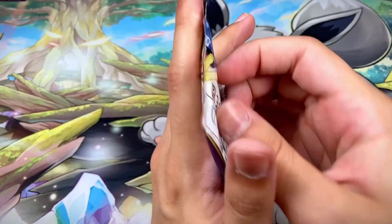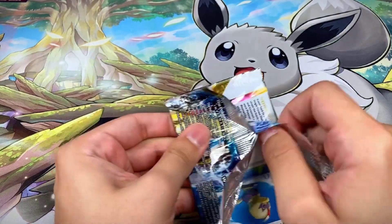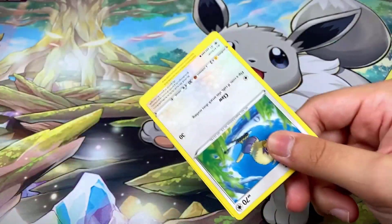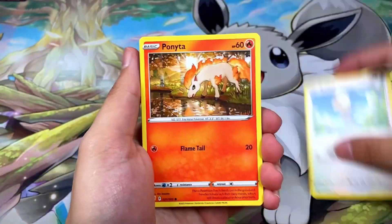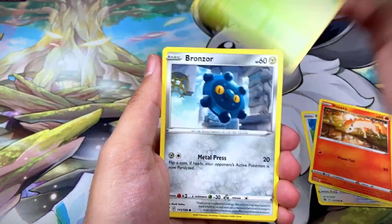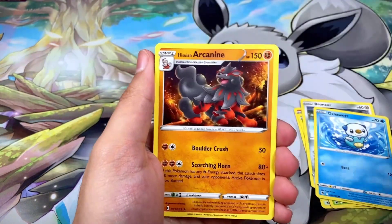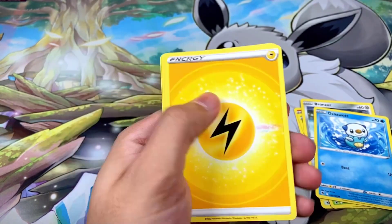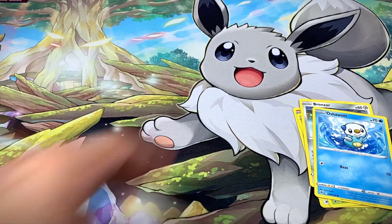Pack thirty-one has Samurott on the front — white border code card. We got Rufflet, Bronzor, Oshawott, a Bastiodon reverse, and a Hisuian Arcanine non-hollow rare. Hisuian Arcanine is a really cool Pokémon though.